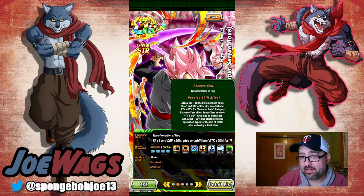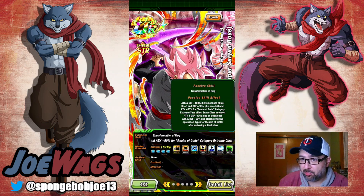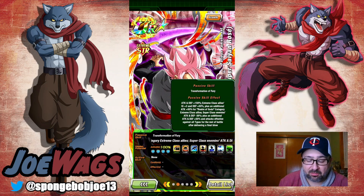The way I want to think of this guy during the showcase is more as a support unit than an on-rotation unit — he'll probably feel a little better that way. He also reduces super class enemies' attack and defense by 30%, gets an additional attack and defense 50%, and attacks become effective against all types for the rest of the battle when delivering the final blow.